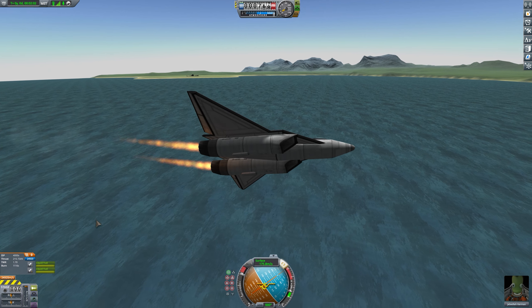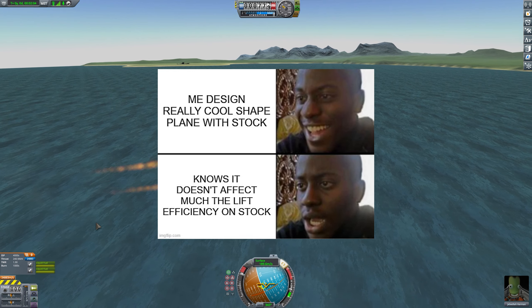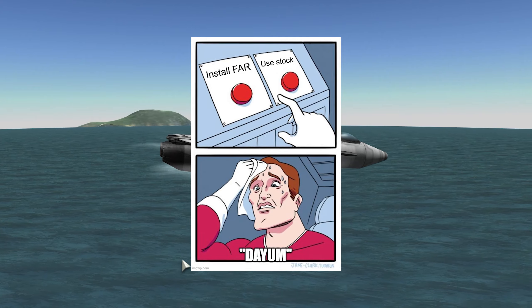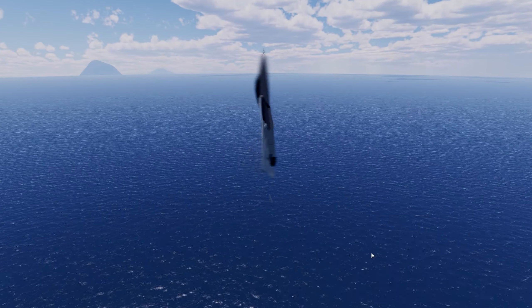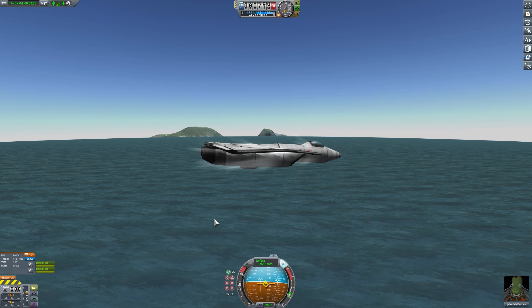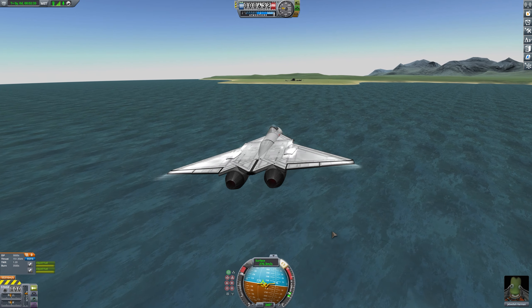An interesting fact is that stock mode doesn't calculate lift based on the shape of the aircraft. If you want this feature, install FAR — and download more pain. So, go ahead and create and fly your own awesome designs in Kerbal Space Program stock mode. See you next time.